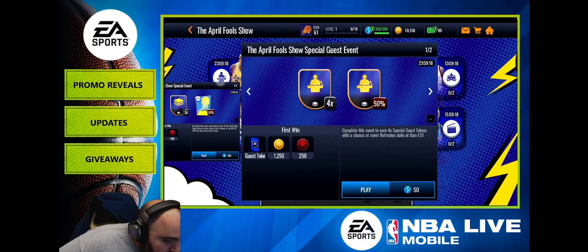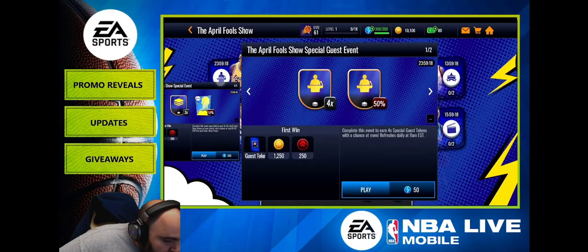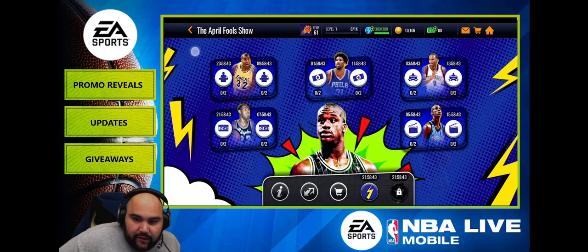Each token costs four and gives a 50% chance for another one. The special show gives three tokens, which is good, and a 10% chance at upgrading the 89 to a 93 — which is really good. Here's the map.